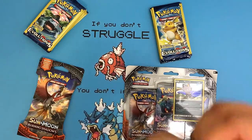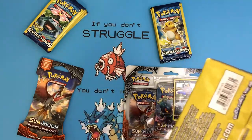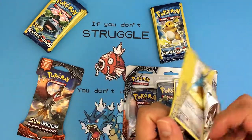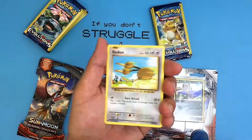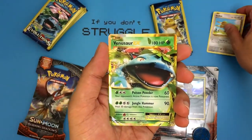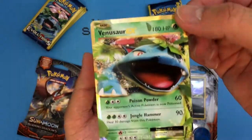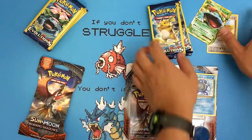I'll be starting mine with the Dollar Tree pack. Let's see if I can open them — they made it surprisingly hard to open. Alright, I think I just saw something. Did you see that? Yeah, I saw something. So we got the... look at that — a Venusaur EX from a Dollar Tree XY Evolution Booster Pack! This is $1. Wow, a Venusaur EX for $1. And a Poliwhirl. Nothing too special.